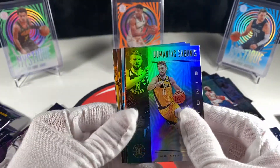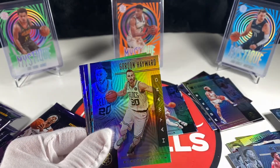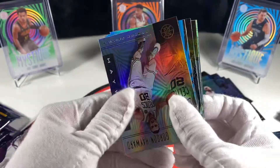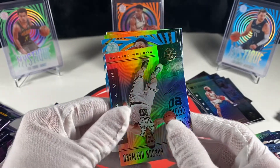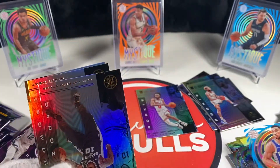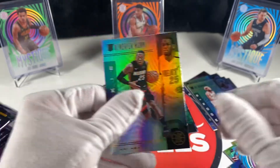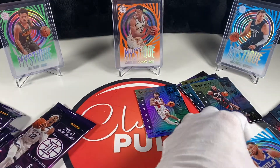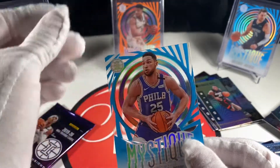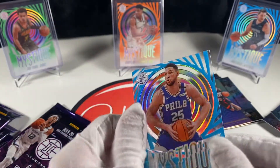It only takes one card to turn the whole thing around, so hopefully in these next five packs we'll hit something big. Here's a Mystique coming up - the Sapphire version - do we want it to be Sabonis? Hopefully it's Luka, we'll slow roll it here. It's not Luka, it's Ben Simmons. Not the greatest, but not terrible. Tamara DeRozan, Jay Crowder, Kendrick Nunn. You can see how these are see-through - really cool. They always have a lot of little scratches on them, I've noticed.